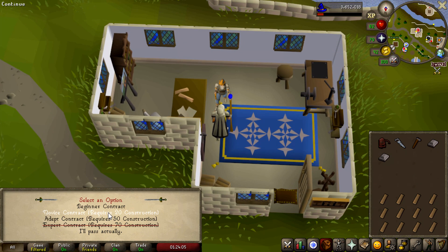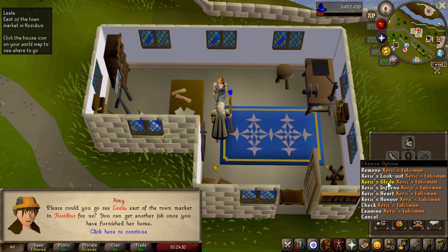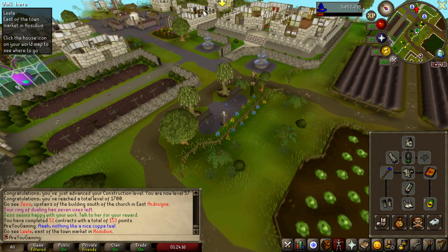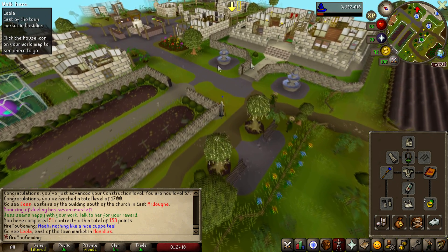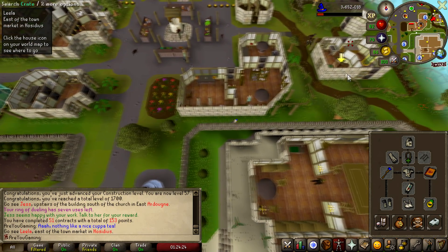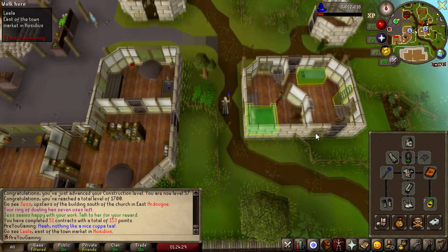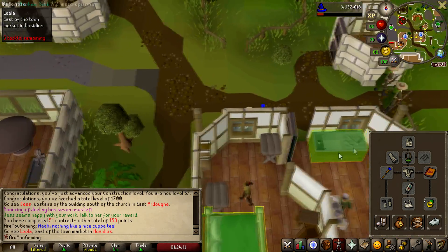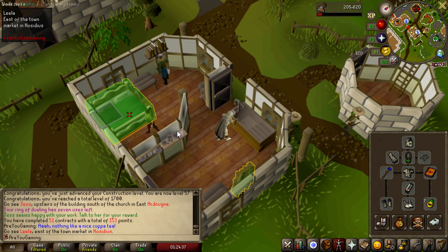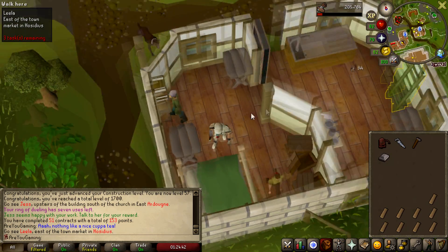I'm still using level 20 contracts just to use up all my oak logs. It tells us to go to Hosidius, so we teleport to the Woodcutting Guild and the plugin puts an arrow showing exactly where to go. Rather than knowing where every single house is, you literally just use this plugin and it tells you where to go. It's also helpful because it can be hard to tell what's broken — clocks, cloak racks, ranges, sinks — but the plugin highlights everything. It's really cool; it's called Mahogany Homes and it's in the Plugin Hub.